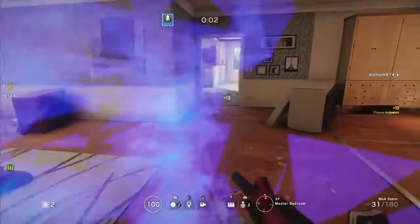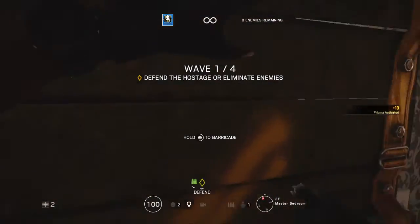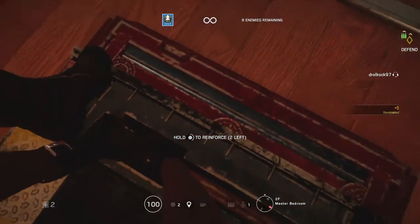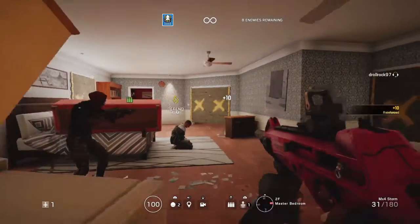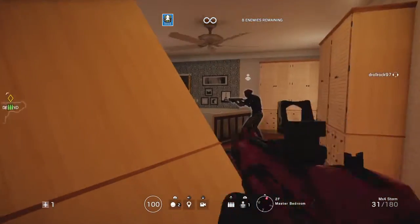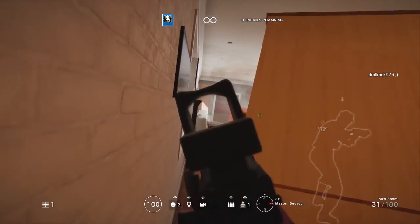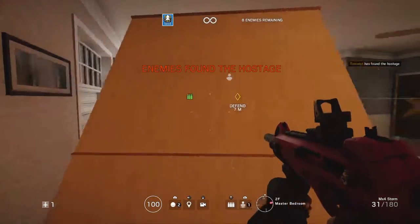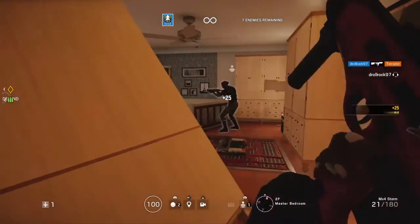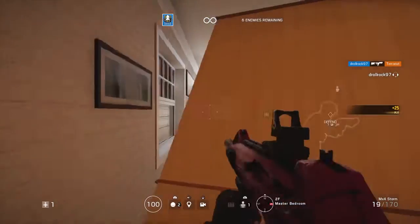One good thing about Alibi is you can put these hologram decoys down, so if an enemy comes through and shoots at them, it'll try to tag them. I'm going to reinforce this wall so it doesn't break. If they come through and shoot at the hologram, it reveals their position. Also, if the hologram spots them, I get an indication of where they are.